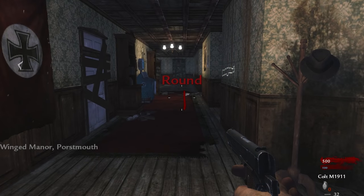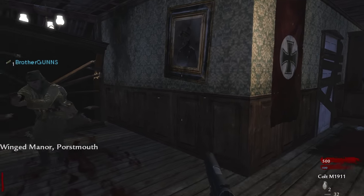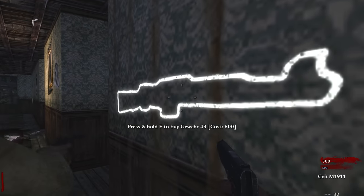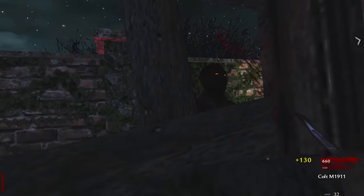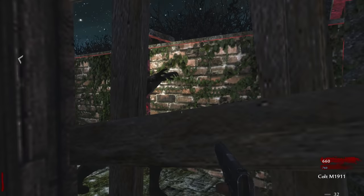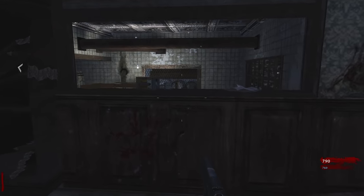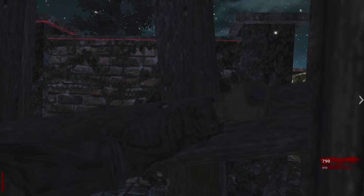Welcome to World at War — this is Winged Manor in Portsmouth. Juggernog is behind the 1500 debris, and the Gewehr is there too. We need max points to get the Gewehr; it's 2000 debris. There's no point opening that 1500 at this point unless there's a wall gun, which I don't see.